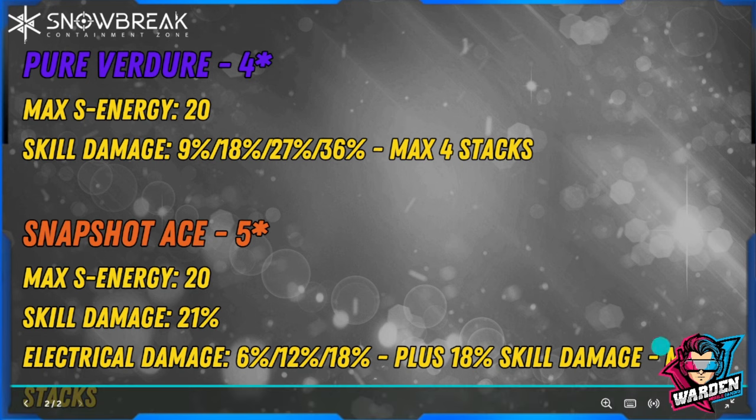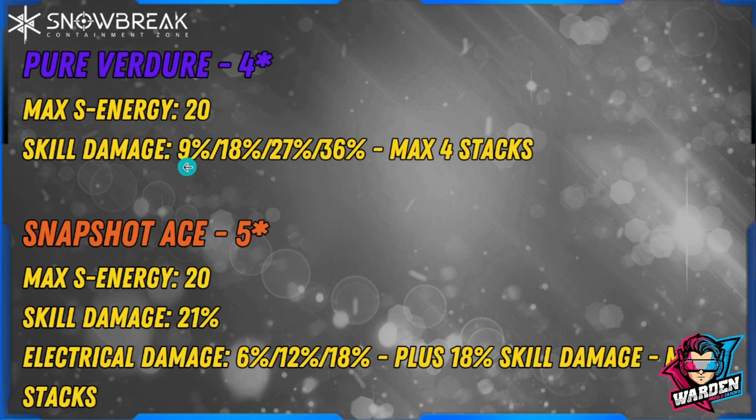Snapshot Ace maxes at three stacks and gives more sustained damage because the skill damage is fixed. Pure Venger's skill damage is triggered per stack — once you use your fourth stack it resets to zero and you have to rebuild. This makes Pure Venger's damage hard to sustain because you'll run out of skill energy, switch back to your gun, and those stacks will reset to zero once you deal pistol damage.